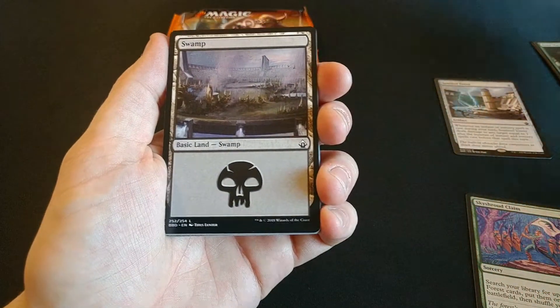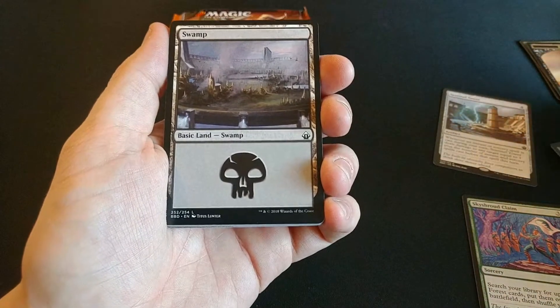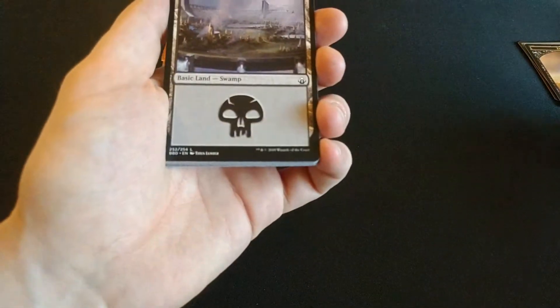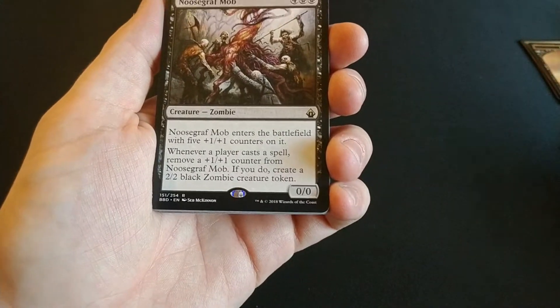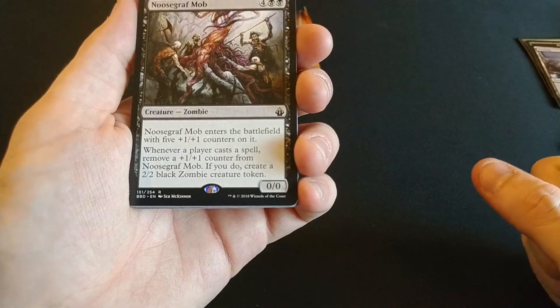There's our zombie token. My piles are not on point, but that's okay — I'll figure it all out later. Let's get our rare out here. Swamp into a New Scrap Mob — so good for your zombie decks, I suppose.